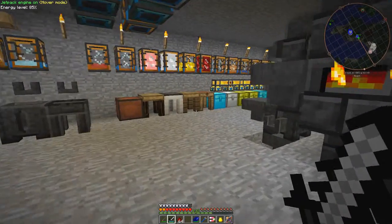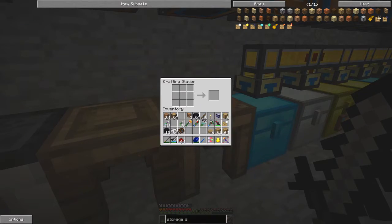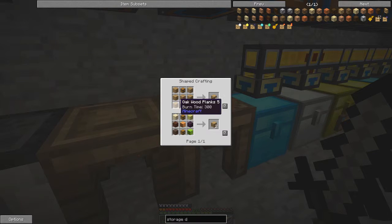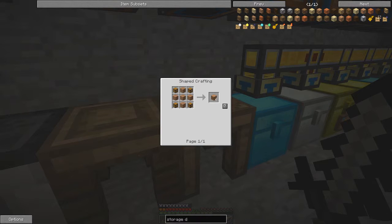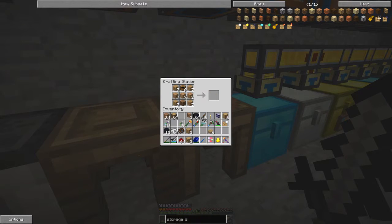Let's make some half-height ones first. The recipe for that is two chests at the top and bottom middle and then all the rest is wooden planks. So let's make lots of chests — 64 planks should make eight chests. Then we put half the chests here and half there. We have two storage drawers. The four-slot one uses four chests at the corners.